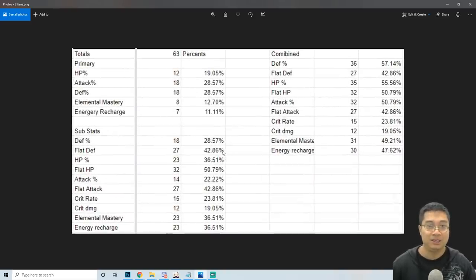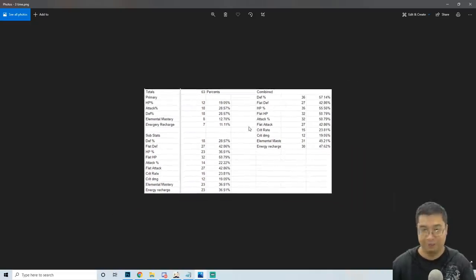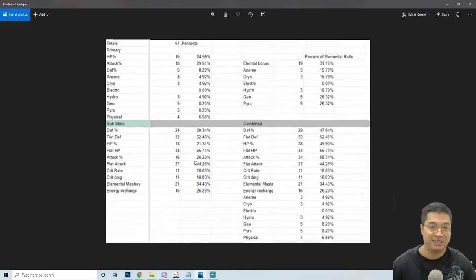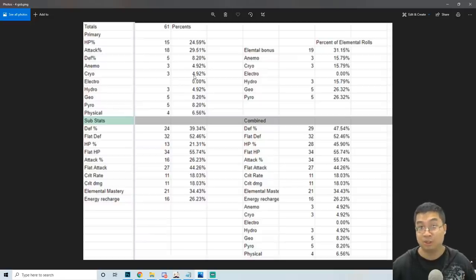Critical stats seem to have the lowest rate, and this is the same case for all artifacts. For the feather, you can see critical rate and critical damage are the rare stats as well. For the timepiece, again critical rate and critical damage are much lower in the distribution. HP, attack, and defense percent seems to be taking twice the probability — about 60% of main stats are taken by those. And the same pattern holds for the goblet and crown — about 4 or 6% chance of getting different elemental main stats, and critical rates are really low across the board.